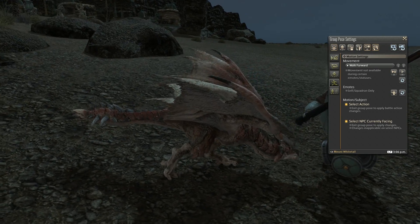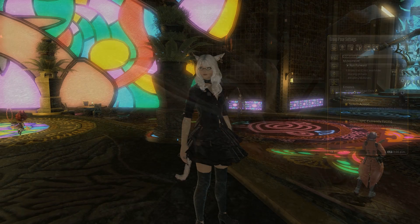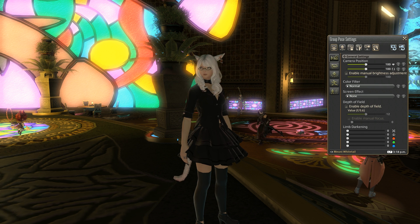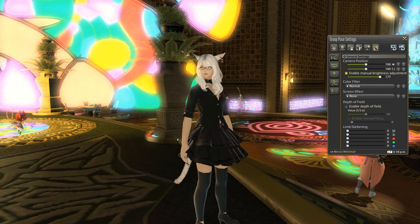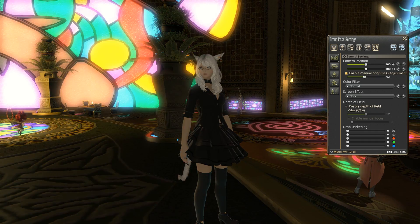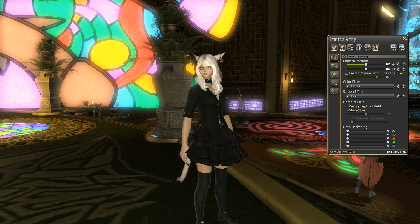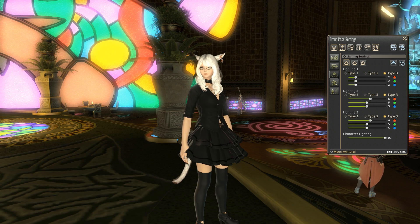Another couple of features we should mention before we wrap up this video: you can now select a manual brightness setting. This is under the first tab on the left under the general settings — you tick the box to enable manual brightness adjustment, and then you scroll the slider left to right to increase the general brightness of that area. In addition to this, there's a brand new character lighting setting individually for lighting up just your character, found in the third tab, the actual lighting settings tab.